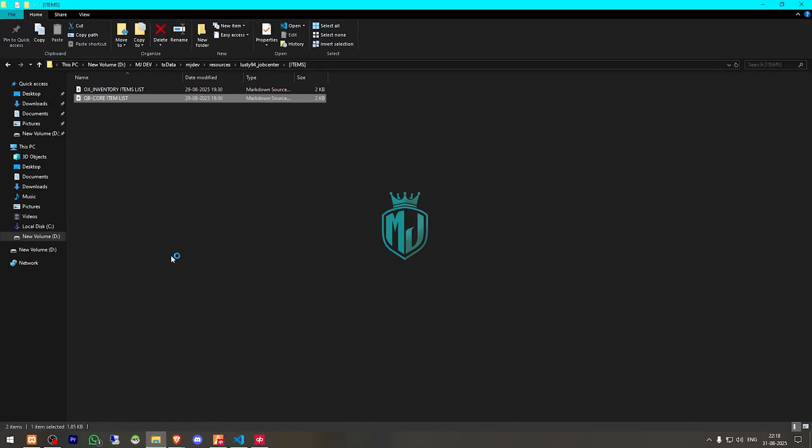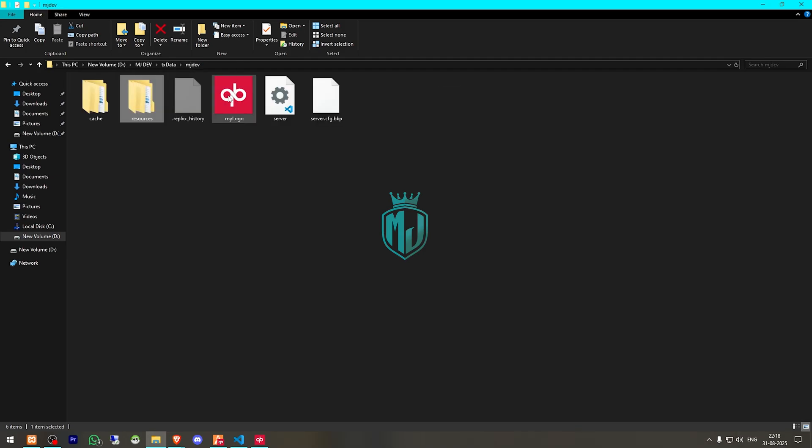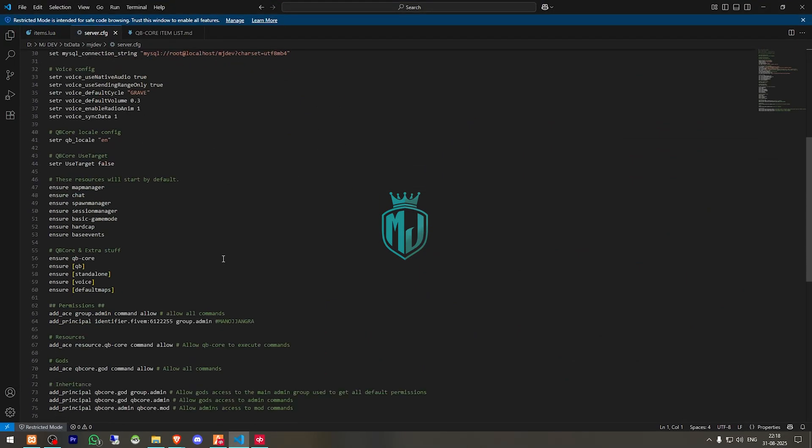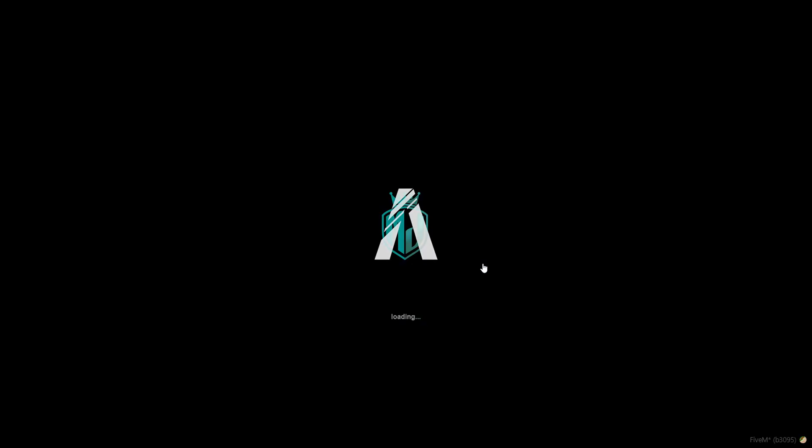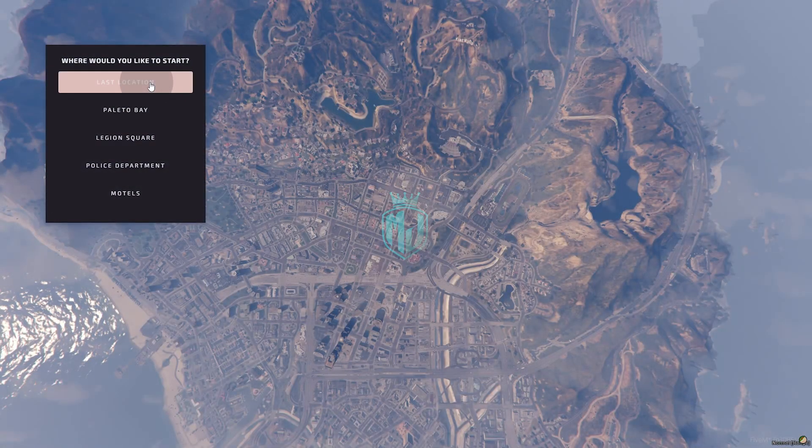All we have to do is ensure the script and restart the server, so let me just insert it right here. Then we have to go back to our server, restart it, and join back. We are back in the server now — we have to spawn to our last location.